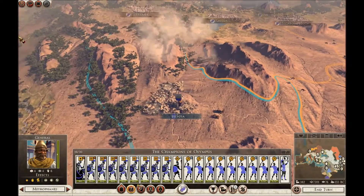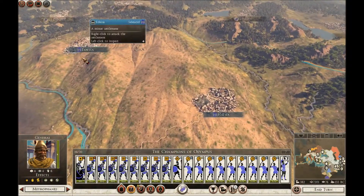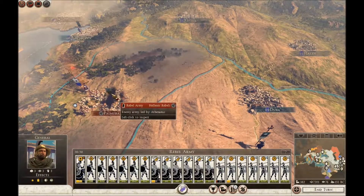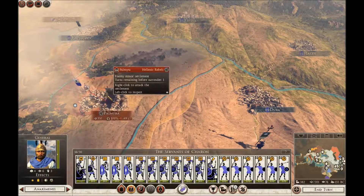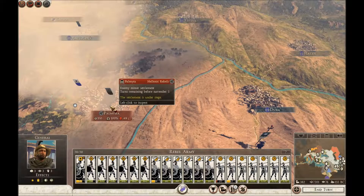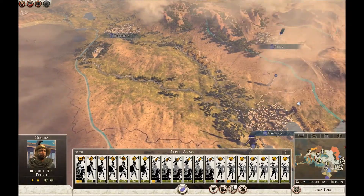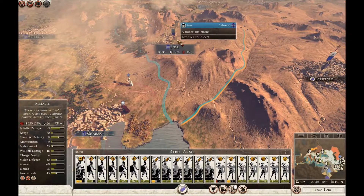We're going to continue to besiege over here in Palmyra. We're both suffering attrition, but he's only got one turn to go — so he's got to come out and attack me or suffer the consequences. They're all silver — quite good troops if he comes out and fights me. That's going to be a hard battle.